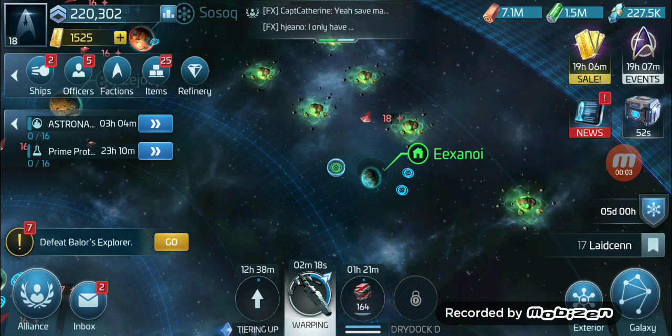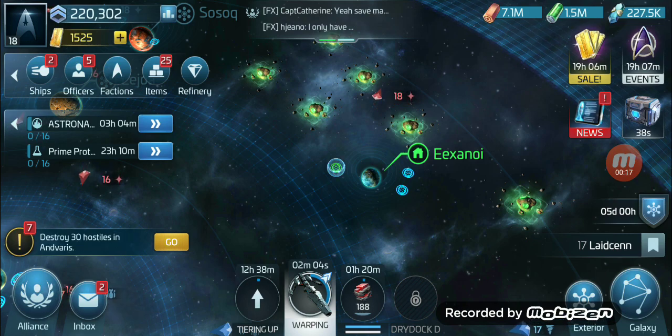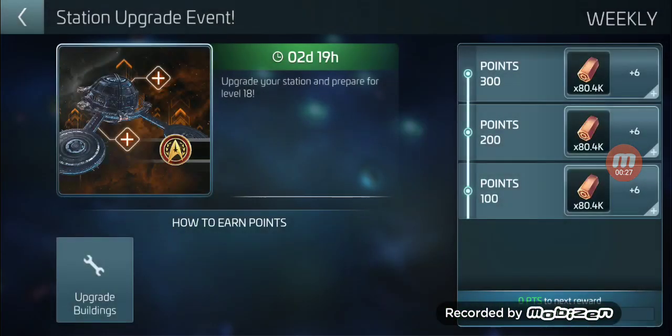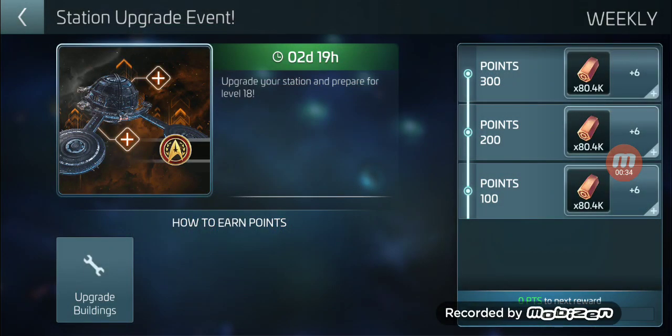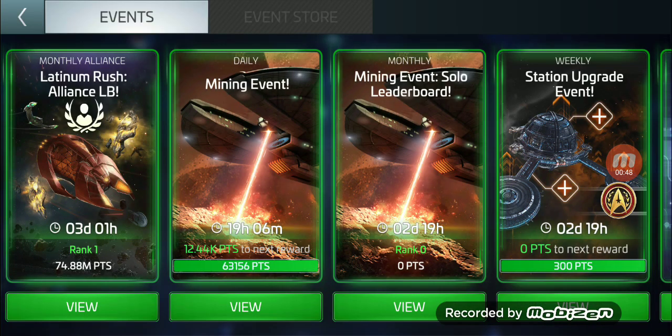Hey guys, welcome back to another video of Star Trek Fleet Command. I just hit level 18 and I want to show you the events that popped up for me, because there are a lot of jellyfish parts going on. At level 17 I got nine jellyfish parts for upgrading three components: the Dry Dock C, the Defense Platform C, and the Dilithium Generator A.